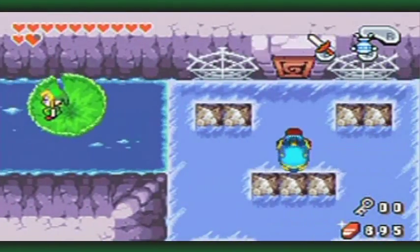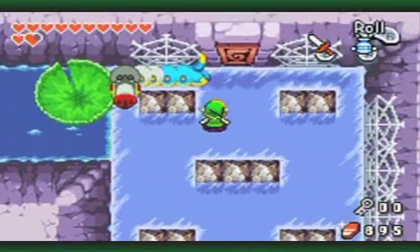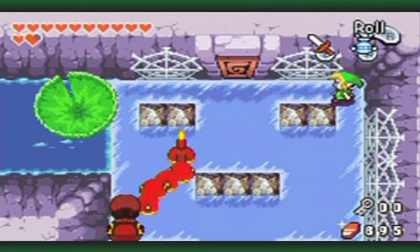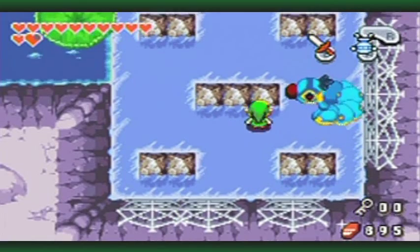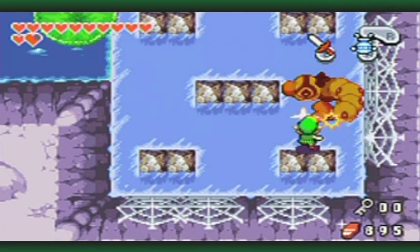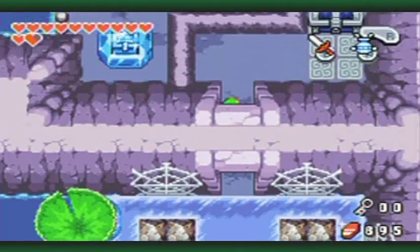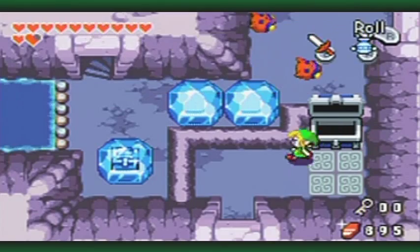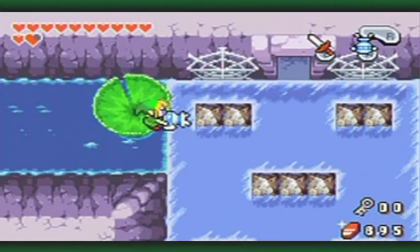Over here is a matter pillar. This is a really annoying matter pillar to take care of, because these webs bounce you around on the ice, as well as the ice itself. It's very difficult to get to its tail and tongue. Got it - not too shabby. That opens the door up there, which we can use to get the compass. Now we've got ourselves the dungeon checklist.